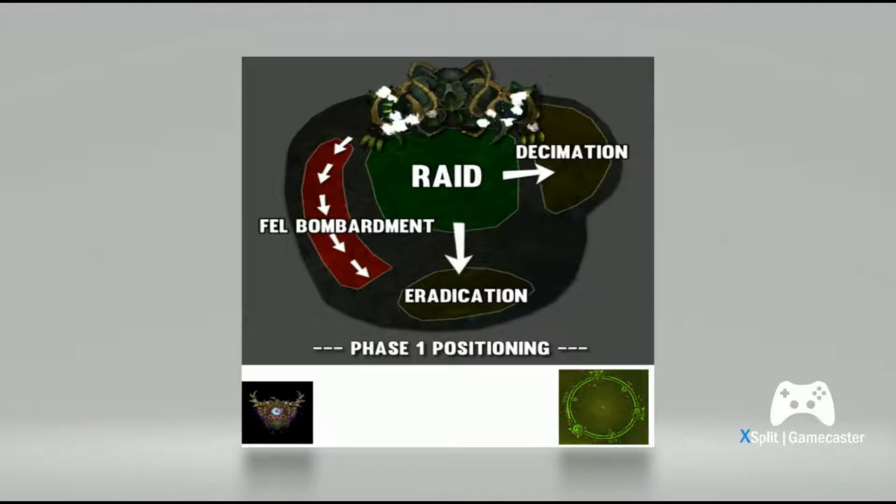You probably want to take Displacer Beast. The reason you want to be doing this is because it's just a really quick blink. Wild Charge doesn't really give you that, especially if you go into travel form and then use Wild Charge — it takes a bit of time to get you out of the beams which are spawning in the intermission. So if you take Displacer Beast you can quickly just blink out of danger.